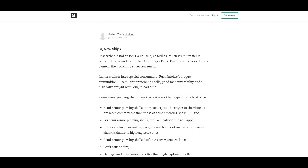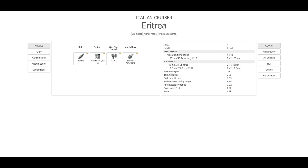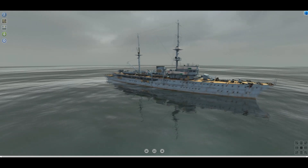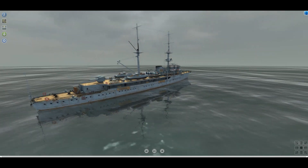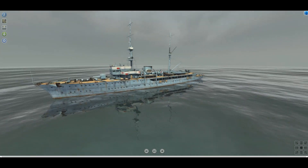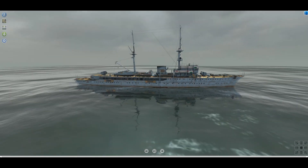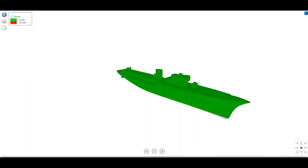Let's take a look at the tier 1 to 10 ships. Tier 1 is the Eritrea. Like many other tier 1s, it's a pretty boring ship. Historically, this was a colonial sloop meant to go out to the colonies and serve as the warship there. It has 420mm guns and fires pretty much HE only. Armor is completely negligible at only 6mm. Not really much to talk about at tier 1.